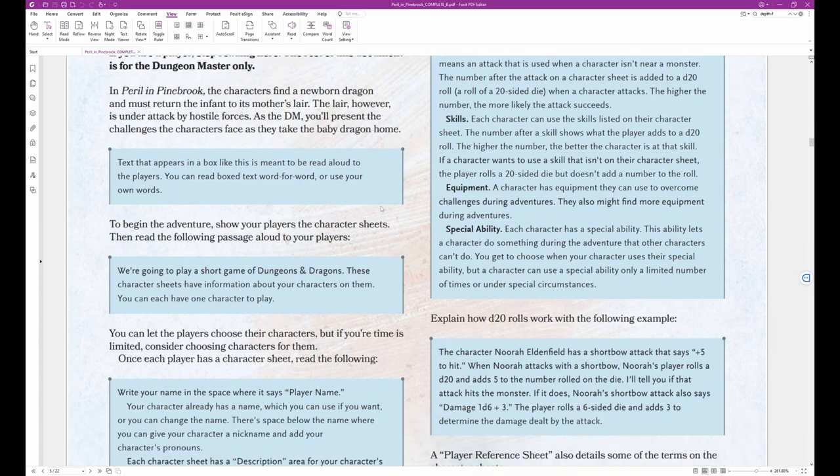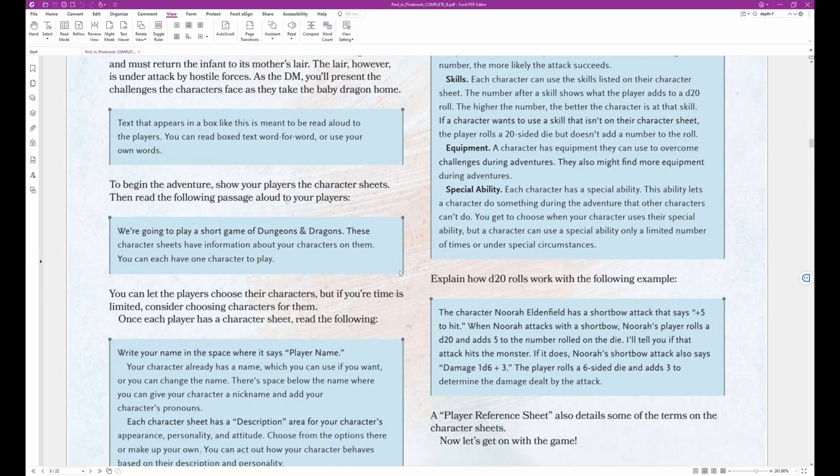'Equipment: a character has equipment they can use to overcome challenges during adventures — they also might find more equipment during adventures. Special Ability: each character has a special ability that lets them do something other characters can't. You get to choose when your character uses their special ability, but a character can use a special ability only a limited number of times or under special circumstances.' That's the end of the block text read aloud.